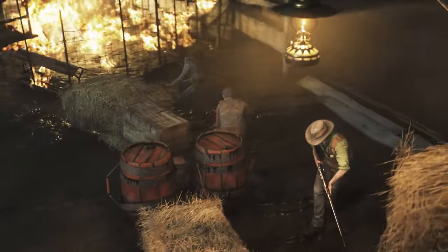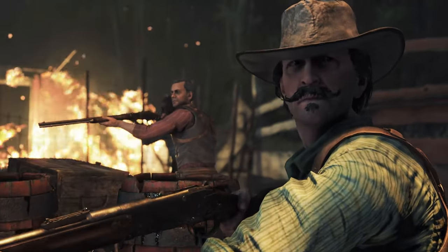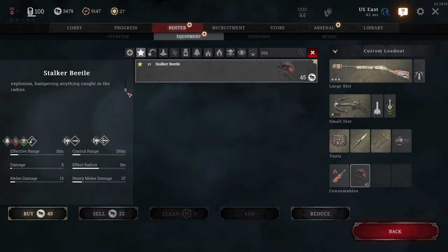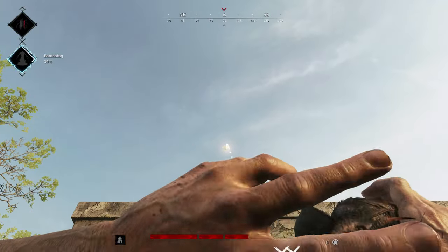The stalker beetle is coming with update 110. This video is an attempt to synthesize all the available information into one short video you can send to your buddies in preparation for its launch. The stalker beetle is a new consumable releasing with update 110. It unlocks at bloodline rank 15 and costs 45 hunt dollars.